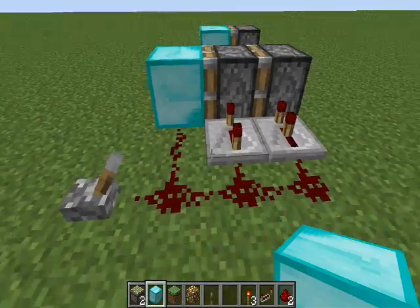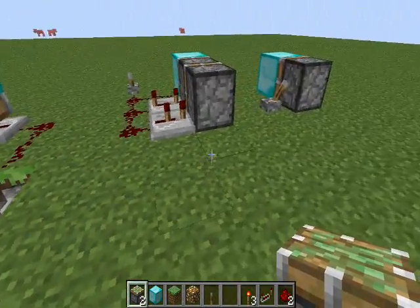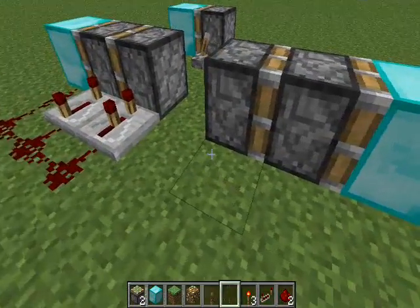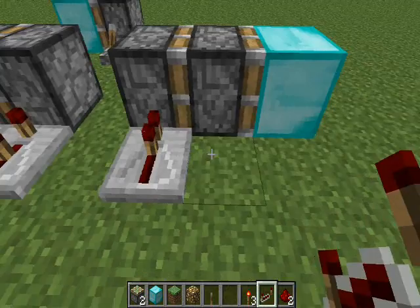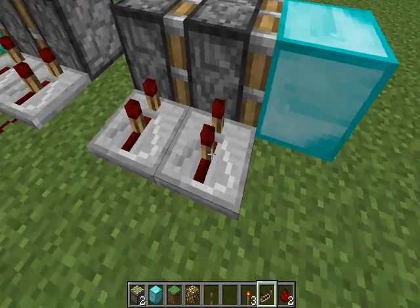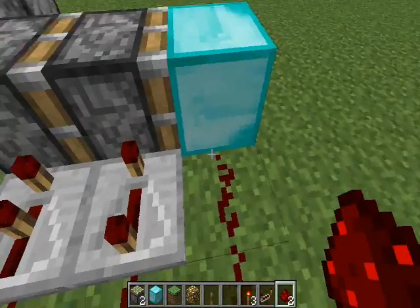Here is a double piston extender. Pretty much how it works is you want to stick a piston — two pistons and a block — have repeaters into where the two pistons are: the first one on two, the one in the middle by four, and the one where the block is on zero.